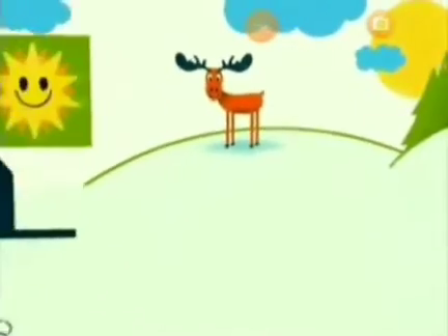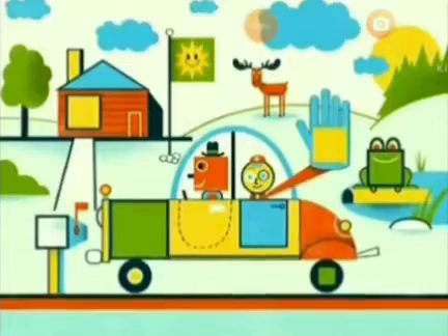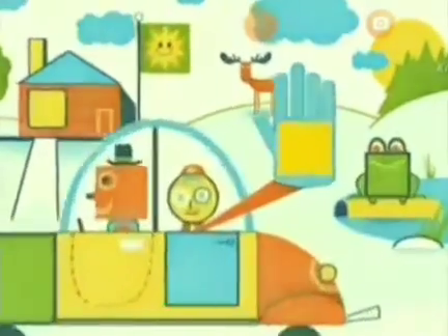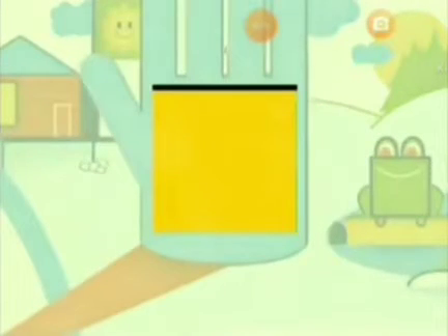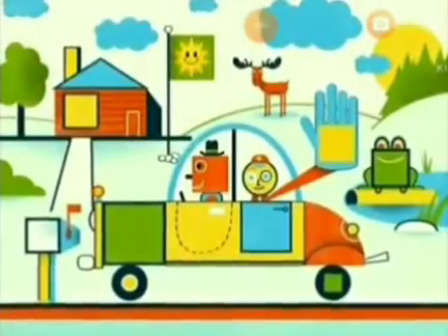Let's sharpen our shape skills with a hidden square game. We need to find all the squares in this picture. A square is a shape with four sides that are all the same length, like this one. One, two, three, four. Now, where are the squares?